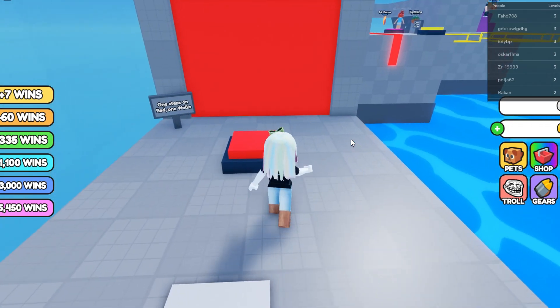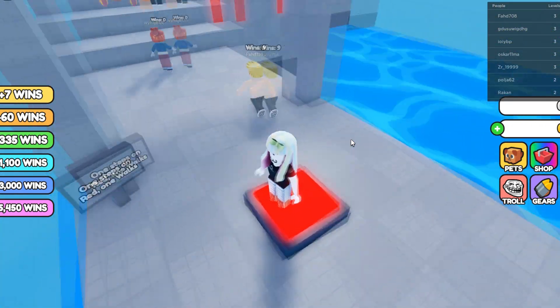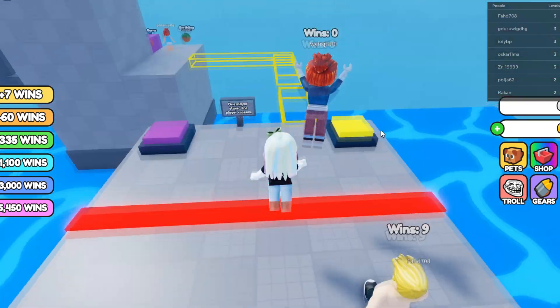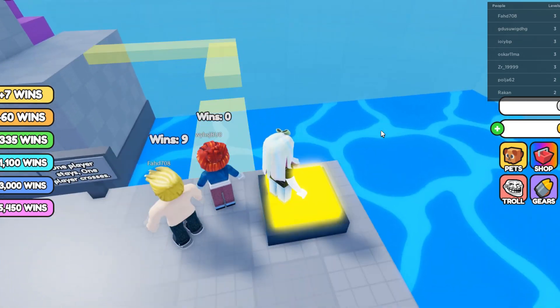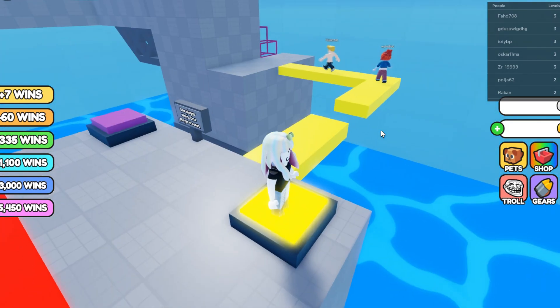The Roblox game Teamwork Puzzle offers a variety of activities and puzzles that call for cooperation and teamwork. You can cooperate with other gamers or your pals to press buttons, open doors, and complete stages. Additionally, you can practice parkour and compete for the quickest time.